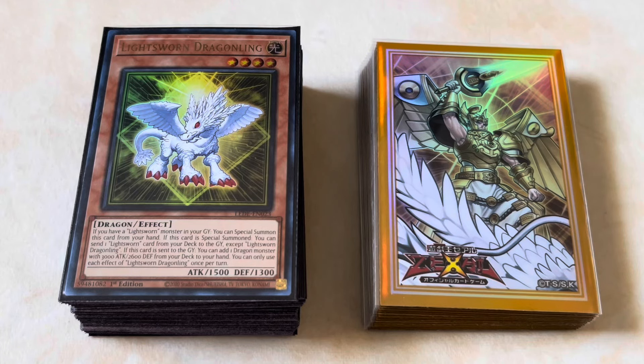Hey guys, Victor here, coming at you again with another deck profile. For today's video we're going to be doing an updated Light Swarm Bestial deck. Before we get into the deck profile itself, I just want to briefly point out that unlike the previous iterations I've showcased on this channel, this deck is not going to be using the Horus engine — I really don't think it's needed. You can still play it if you want; a free mill 8 is obviously very good, but for this specific profile I just didn't want to play with them. So with that out of the way, let's jump straight into it.